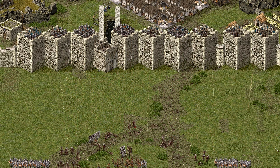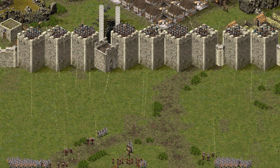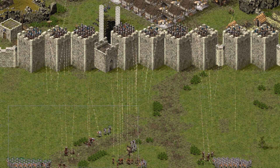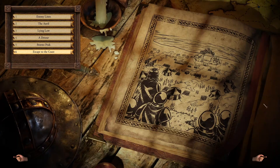Come on boys! Get him! It doesn't look too great for these guys. Hello there folks, Hathbun here. I hope you're having a lovely weekend. Today we're playing mission number six, Escape to the Coast. So let's go!